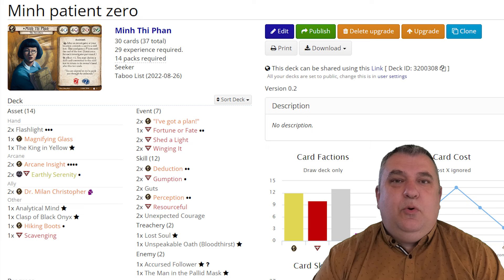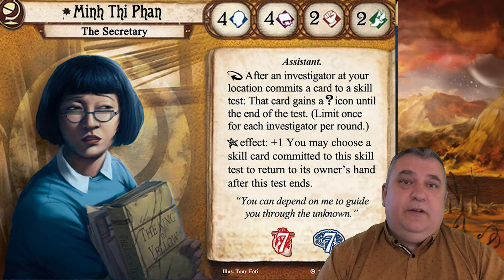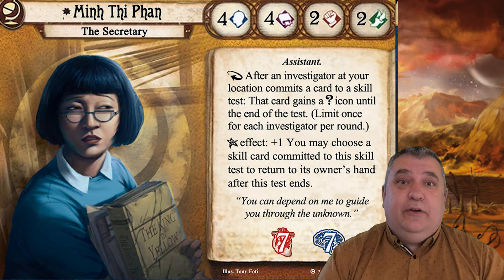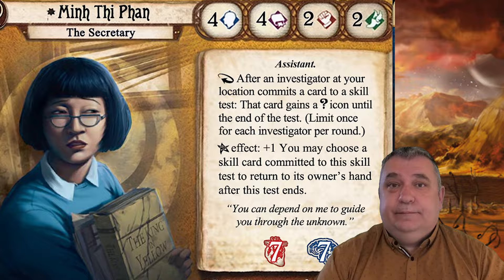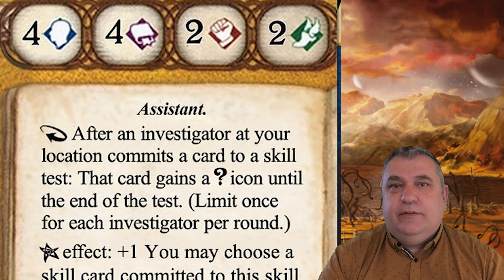I'll do a quick talk through the deck I used. I played a character called Minh Thi Phan, and my primary role was to get the most clues. Minh has four will and four intellect, meaning she's good at resisting horror and getting clues, but her two fight and two agility means she's rubbish at fighting and getting away from monsters. Her special ability is: once per round per investigator, if someone adds a skill card into a test they get an extra wildcard symbol — essentially a plus-one boost to the skill test.